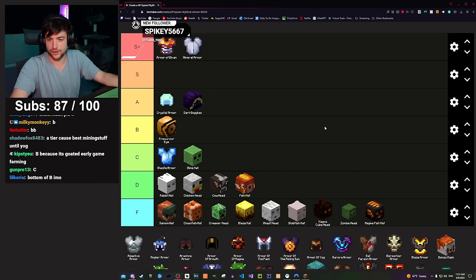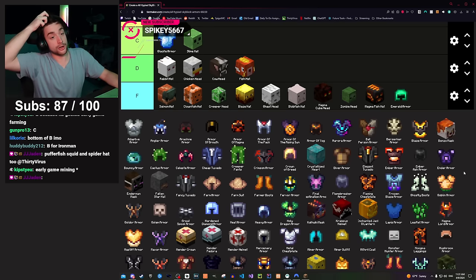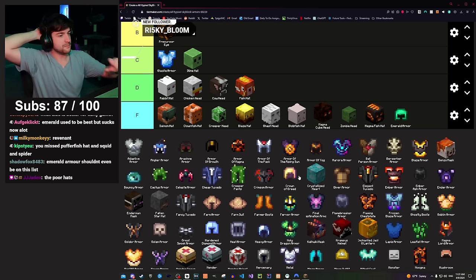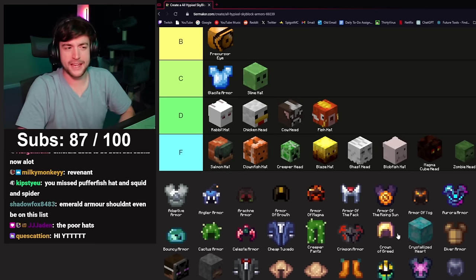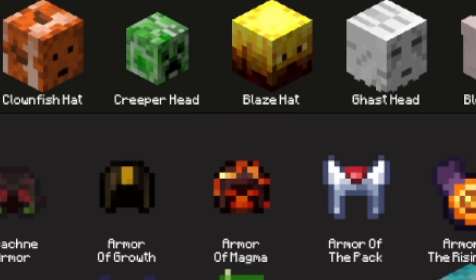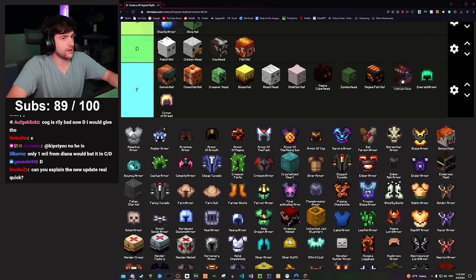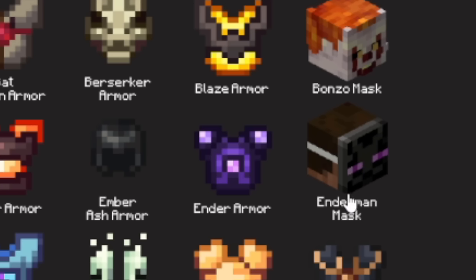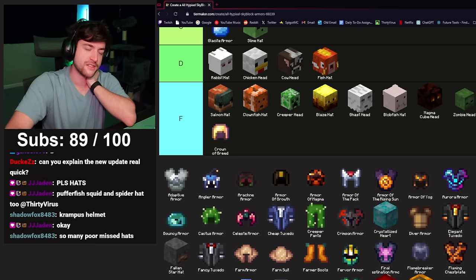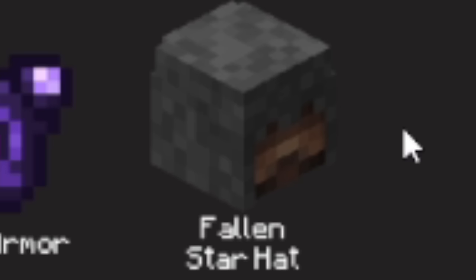Emerald armor F tier — used to be the best armor in the game like a long time ago, before the End update, but not anymore. Crown of Greed used to be the best damage helmet technically, but it costs coins to hit mobs. I don't want to pay 300,000 coins per hit to kill a mob — if there was an F-minus tier, crown of greed would go there. Enderman mask gives you negative intelligence and makes endermen not attack you, which is completely useless — F.